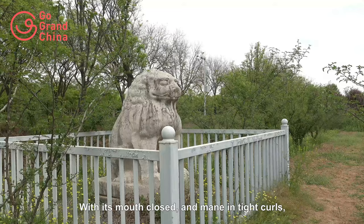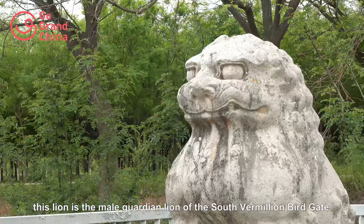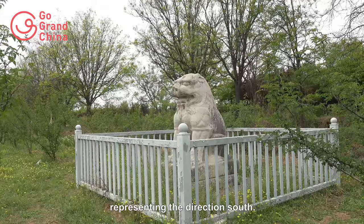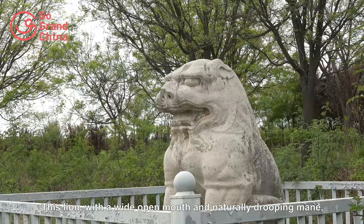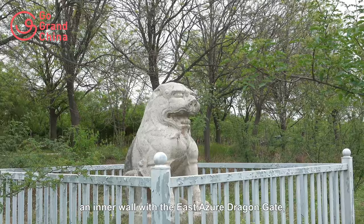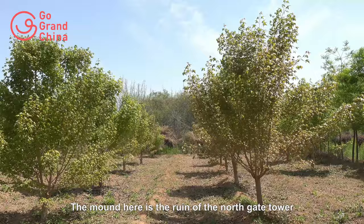With its mouth closed and the mane in tight curls, this lion is the male guarding lion of the South Vermilion Bird Gate. This lion, with a wide-open mouth and a naturally drooping mane, is the female guarding lion of the South Vermilion Bird Gate. The Vermilion Bird Gate used to be connected by an inner wall with the East Azure Dragon Gate, West White Tiger Gate, and North Black Tortoise Gate.